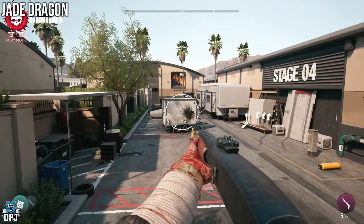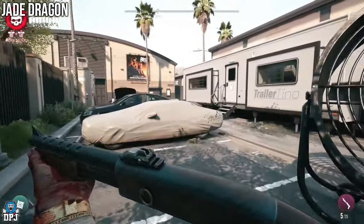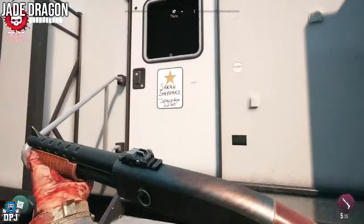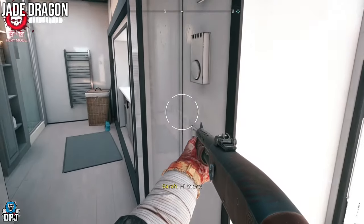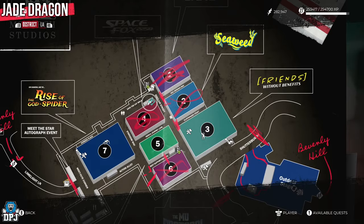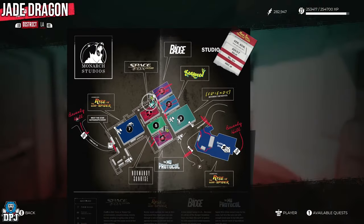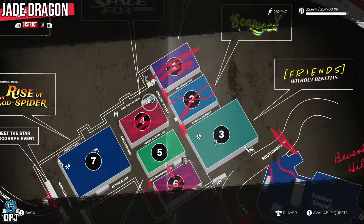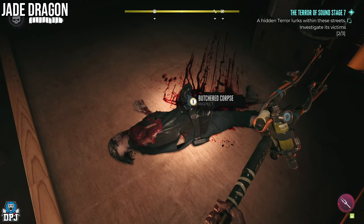You then unlock the quest for the Jade Dragon weapon — it's called the Terror of Stage 7. You start this quest by coming to this trailer on the map within the Monarch Studios area. Go inside the trailer and speak with Sarah. The quest requires you to head to Sound Stage 7, clear out a few zombies, which then progresses you onto investigating the hidden terror that lurks within the streets. To do this, you need to locate 3 bodies and investigate them — real easy to do.